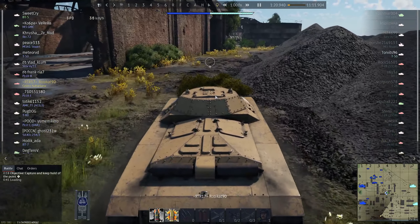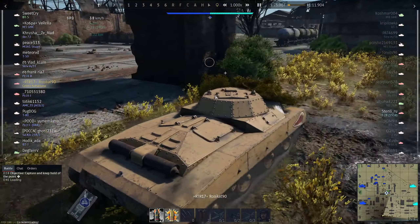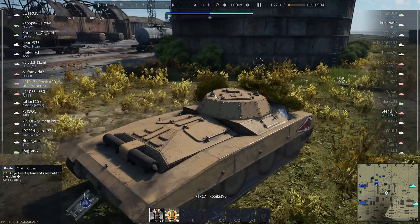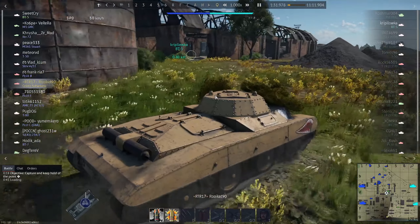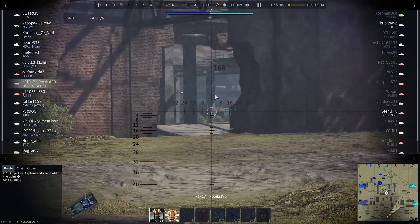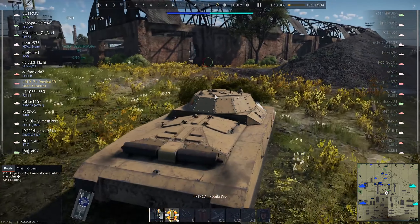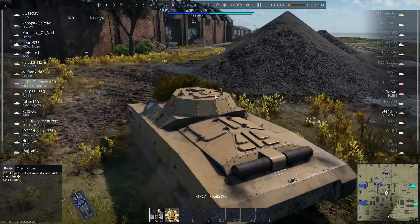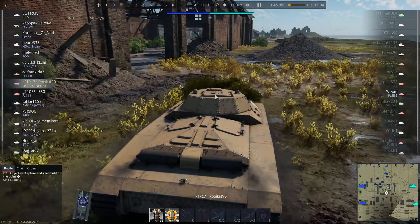While my entire team seems to be flocking towards the A point, I have other plans. I'm going to take on a flanking position and await volunteers, which happen to be driving into my gun sights. You're not as stealthy as you normally would be in a realistic battle, but I just want to get some side shots on the enemy team as they are most likely also going to be flocking right to the A cap.